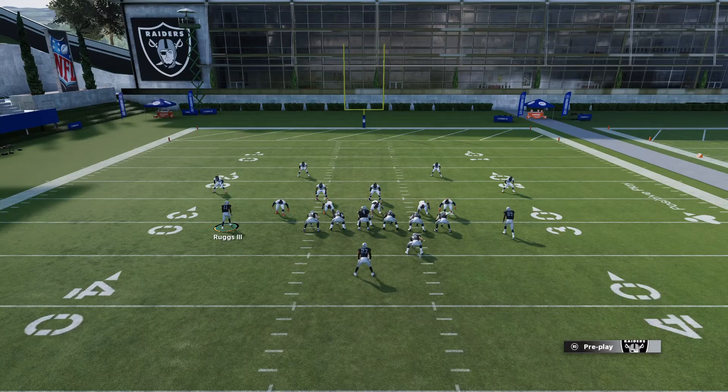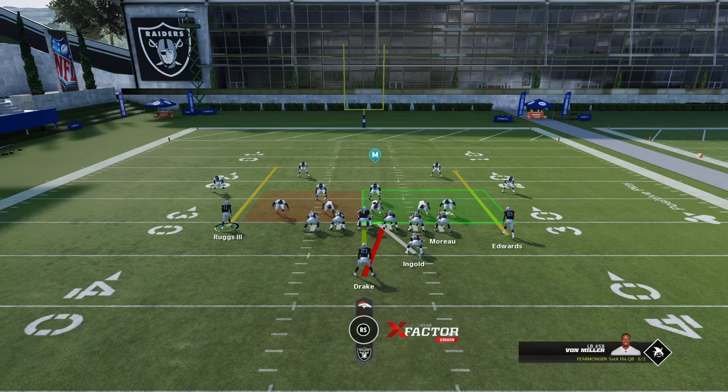If you do impact blocking, do it on your receivers, your fullback, or your tight end — don't do it on the linemen, because if you do it on the linemen it's going to be a dead giveaway. Just tap up twice on the right stick. Dive formation dive plays don't flip unless it's a single back. Formations like this where you've got a pull-back lead blocker won't flip, as opposed to a zone run like zone week. You don't have to impact block everyone; as long as there's one impact block assignment on the field, everyone's going to be more aggressive in their run blocking.